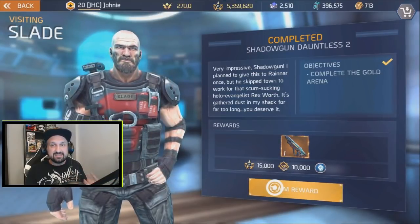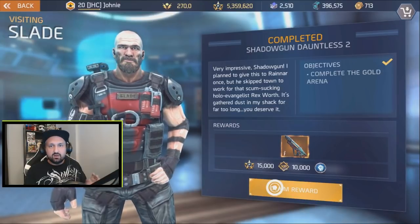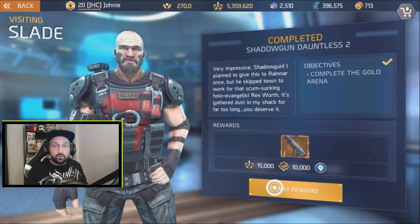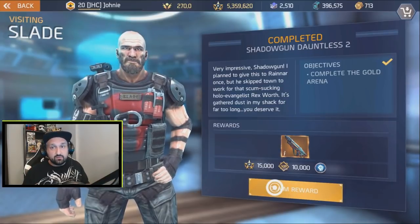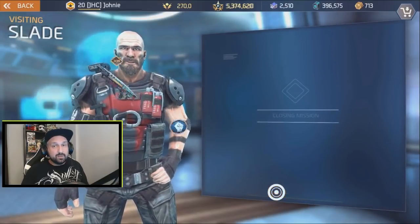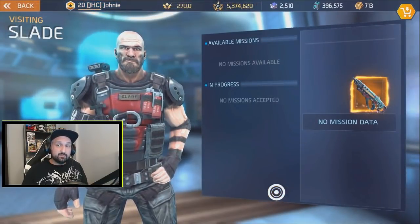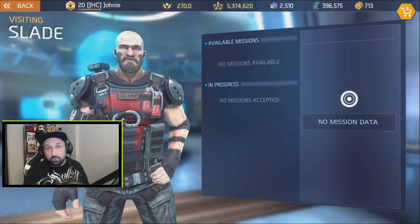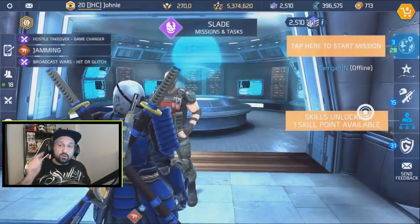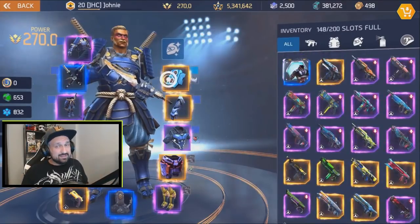When you're done with gold arena, go see Slade and claim your rewards. You'll get a brand new legendary — the Dauntless, Slade's Dauntless. It says 'very impressive Shadowgun.' That's pretty straightforward: get 300,000 fame, then complete gold arena. It took us 24 minutes on the first gold arena after the update, but you get a new legendary weapon and one new skill point.